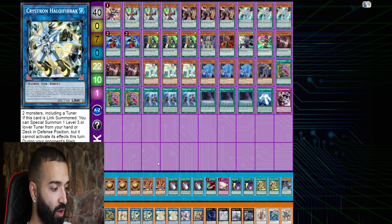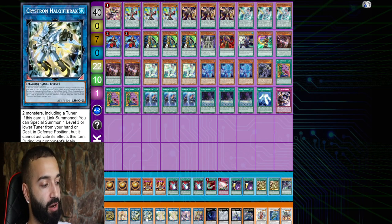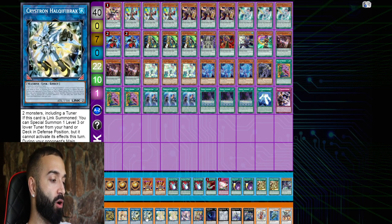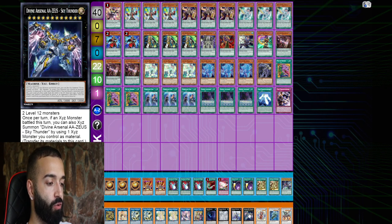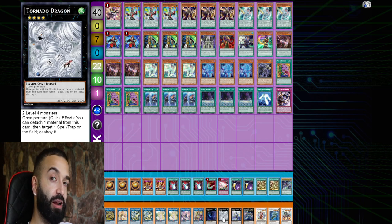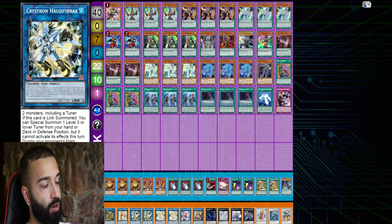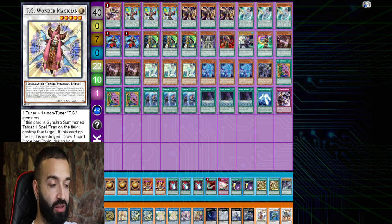Must-haves in the extra deck: double Needle Fiber, double Selene, one Apollousa, Access Code. Reason for double Needle Fiber: going first you use one Needle Fiber, one Selene, one Apollousa. Going second you save the second Needle Fiber — Needle Fiber, Selene, Access Code. One Dweller, one Tornado Dragon, one Time Star — only rank fours you need. One Zeus — very nice to have. One TG Wonder Magician.